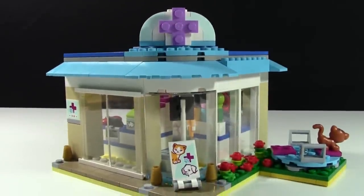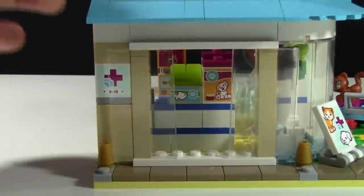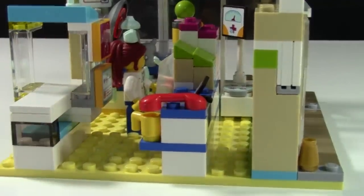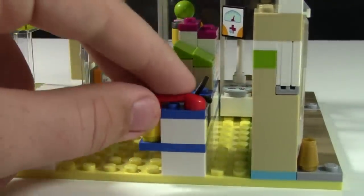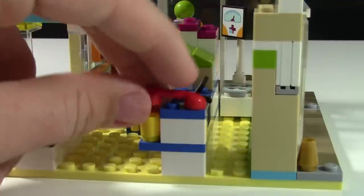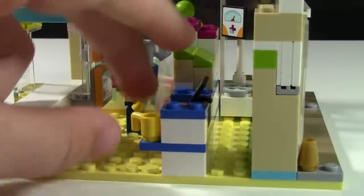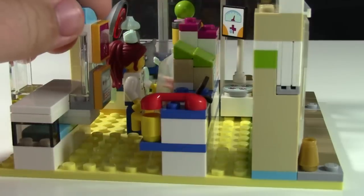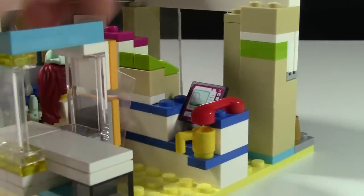Coming inside the front door, we have the reception area. It's a very small area in the building. Here we have a telephone so the vet can know when animals are coming in, and a little ledge here with a coffee cup — because they have to drink too.